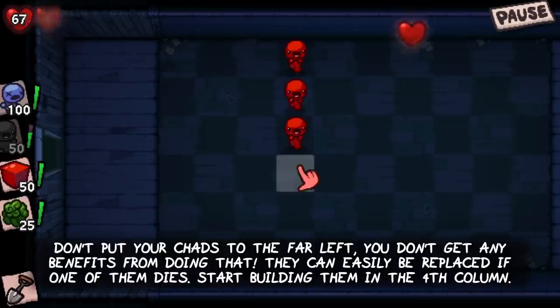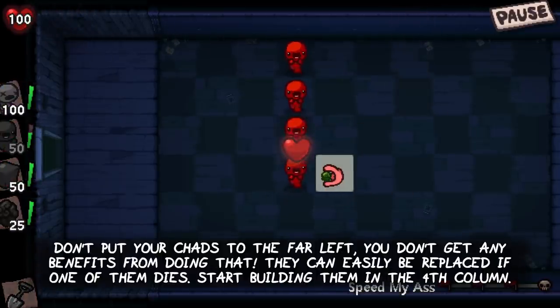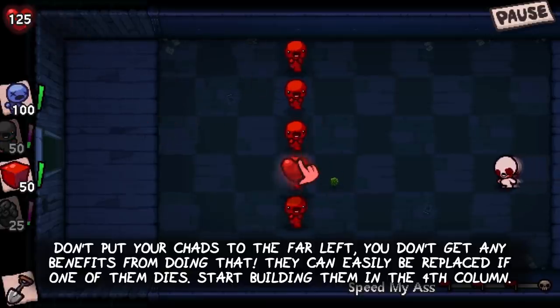Don't put your chats in the far left — you don't get any benefits from doing that. They can easily be replaced later on if one of them dies. Start building them in the 4th column.